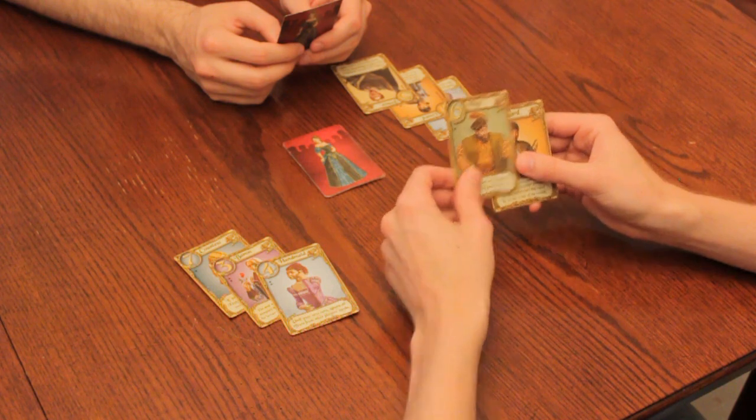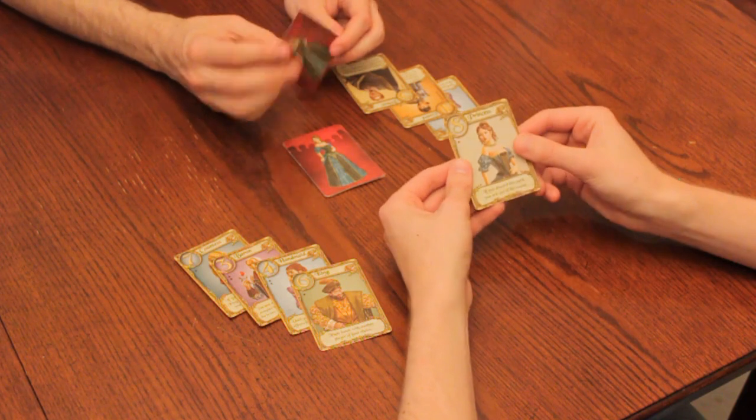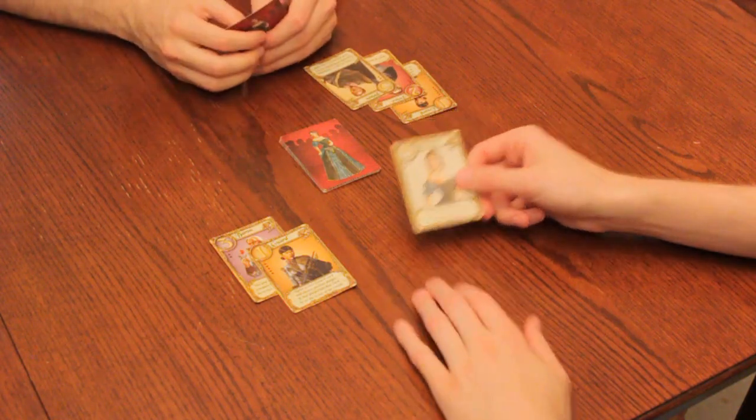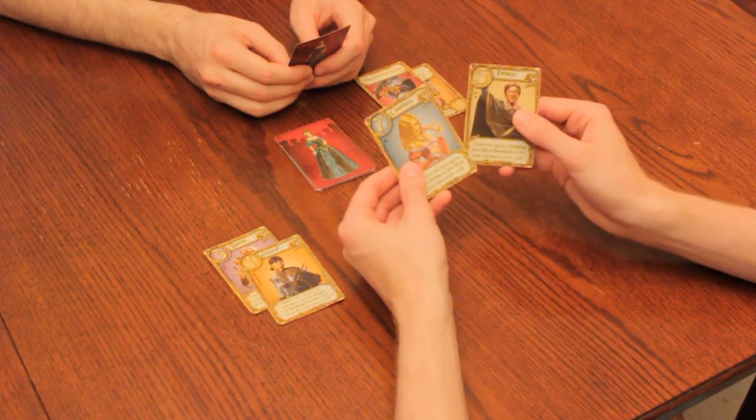With the king, you must exchange your remaining card with another player of your choice. Be mindful, though, as they will now know which card you have. The last two cards are the countess and the princess herself. If you ever discard the princess, you are out of the round.